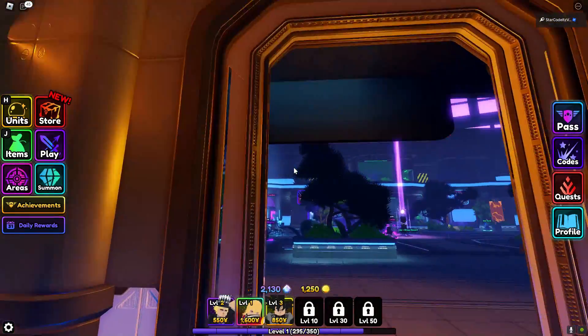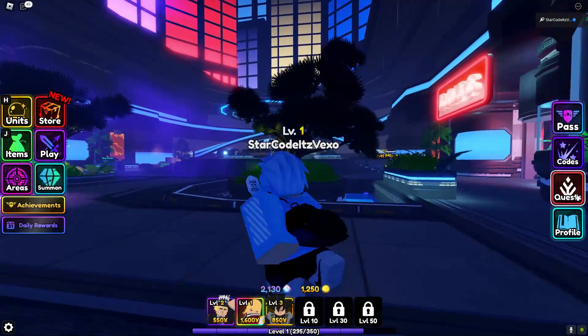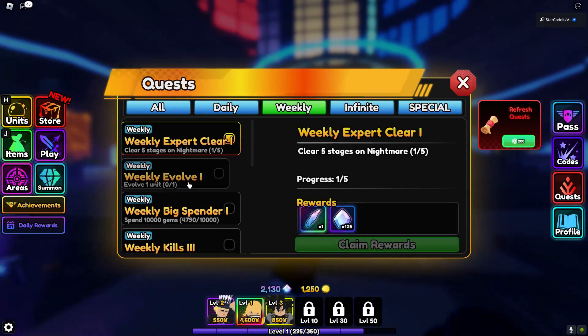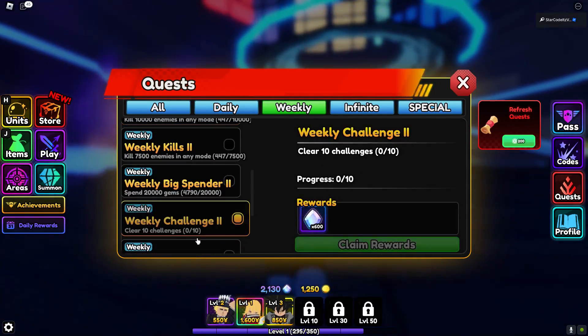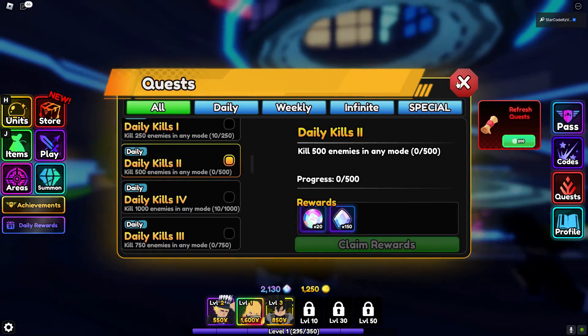You can probably get some stat chips from quests as well, so keep that in mind — certain quests will give you stat chips. That's how you get stat chips inside Anime Vanguard and reroll your stats. Thanks for watching.